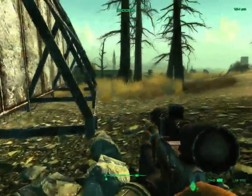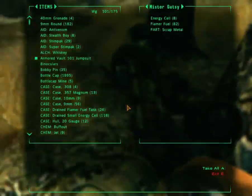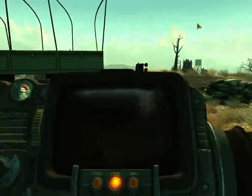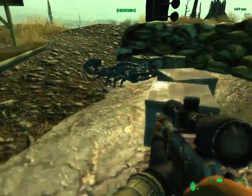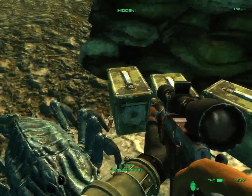The upside to Mr. Gutsies is that, like all the other robots, they have lots of energy cells on them. And flamer fuel! Which kind of makes me wish I'd brought my incinerator - I did not. Mr. Gutsies are pretty tough. Oh, assault rifle.